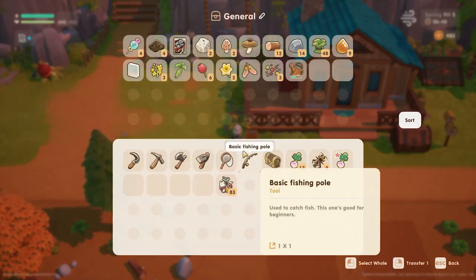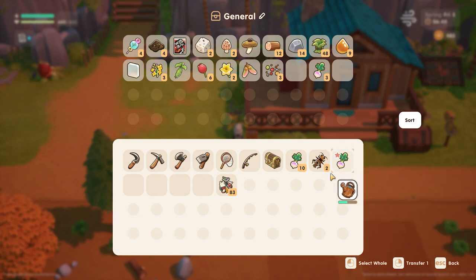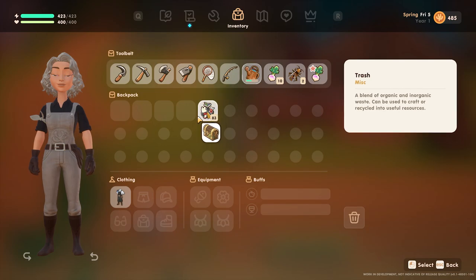Save a few of each item, especially the ones that you grow. You never know who in-game is going to need what item, or if you'll need emergency food supplies or even something to give as a gift to a villager.